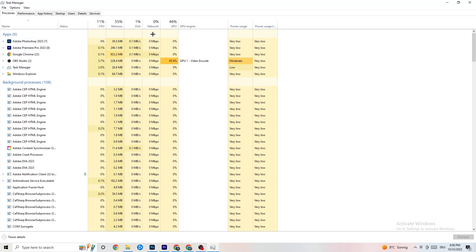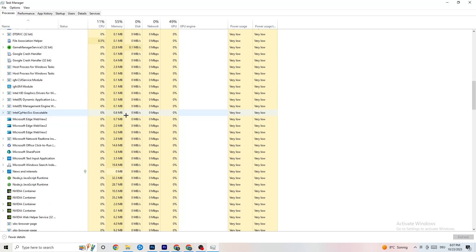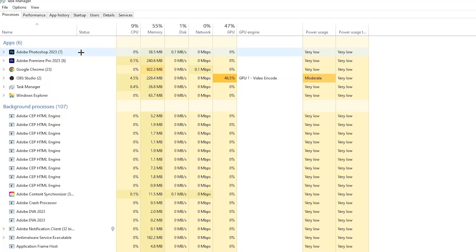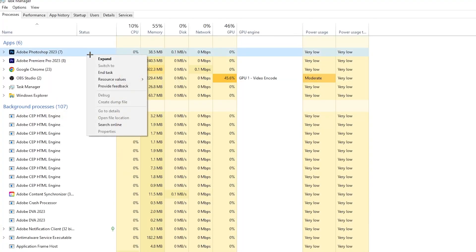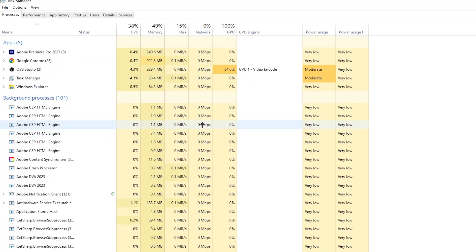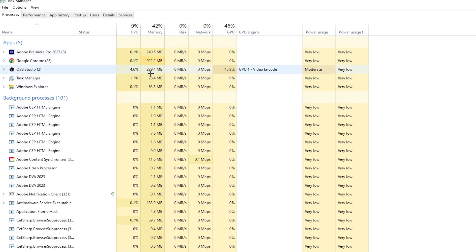End every single task that is currently using too much GPU or CPU. Look especially at apps, but also end any background process with too much CPU or GPU usage. Right-click it — for example, Photoshop — go down to 'End task.' Repeat that for every program showing high usage, highlighted in dark yellow or red.